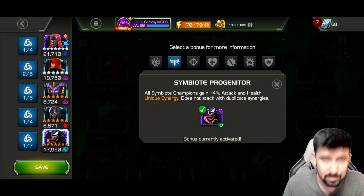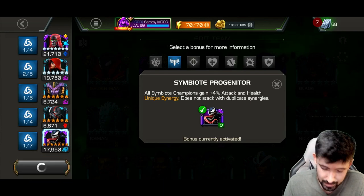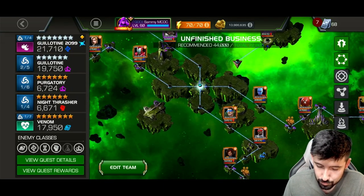And then we have our new seven-star Venom, kind of the OG synergy teammate with her, giving plus 4% attack and health. That's our team and we're jumping into the Throne Breaker event quest right away.